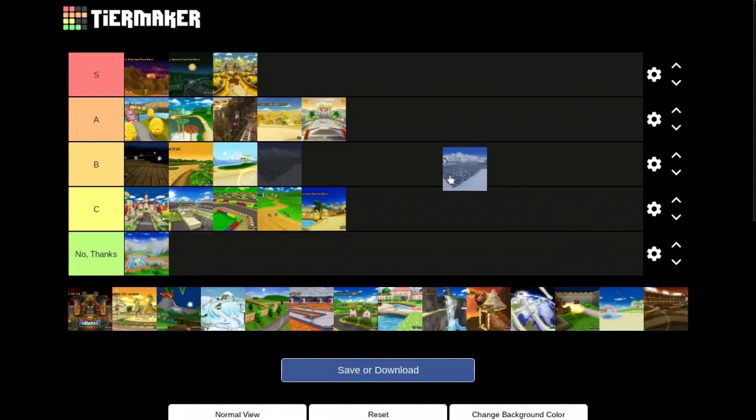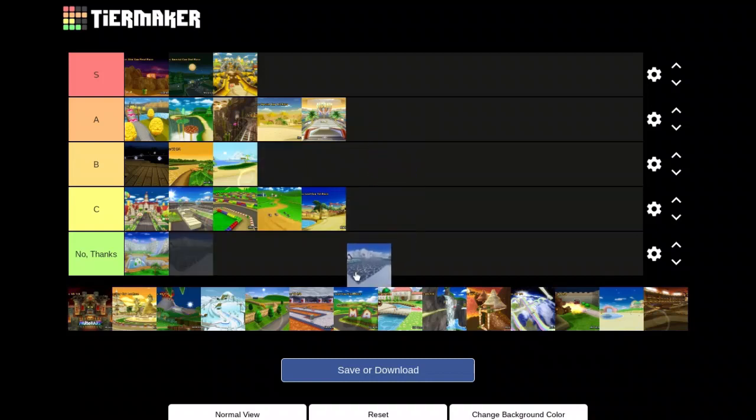Next we have N64 Sherbet Land. There are actually two Mario Kart tracks called Sherbet Land, but this is the N64 one — there's a GameCube one too, and that one's much better than this. It's a pretty boring track. There's nothing interesting here except maybe the cool ice cave that you can drift through and all the penguins you have to dodge. The music's nice, but it's just so open and there's not anything really happening. I don't really see why you would want to play this. No thanks, honestly.